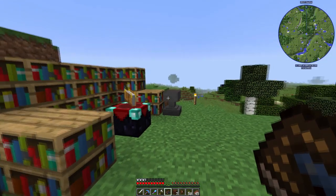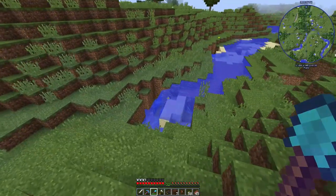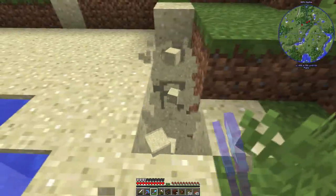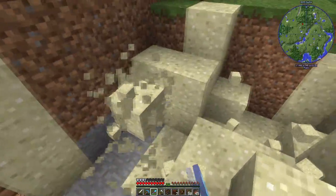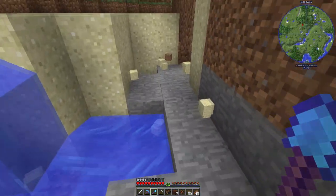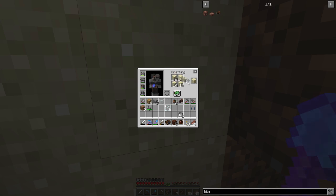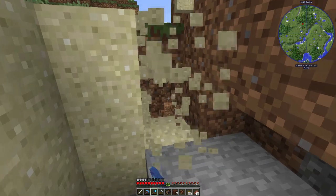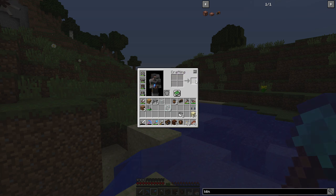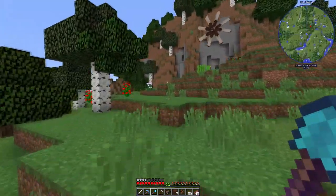It doesn't look like we have any sandstone or bricks. We have clay, so we can cook that down and that'll make all the bricks we need — that should make eight. But we still need some sandstone, so we're going to have to get a fair bit of sand. Luckily we have our trusty diamond shovel. We've already torn up most of this area, but we'll get right over here and collect all our goodies. Should be more than enough — I'm grabbing 16 just to be safe.